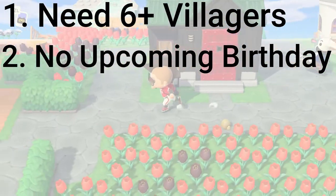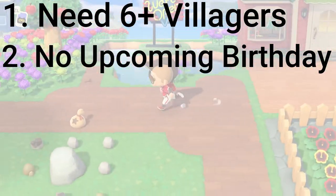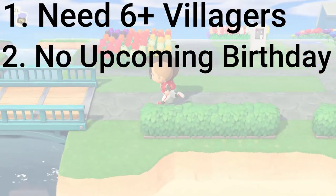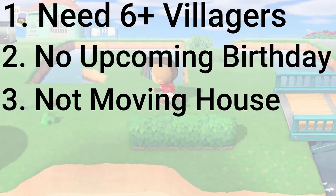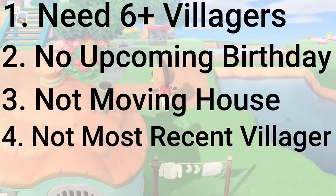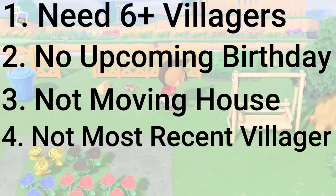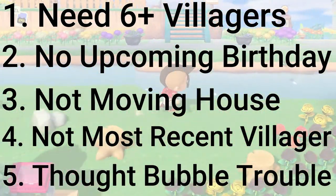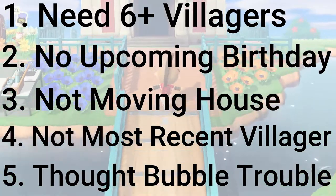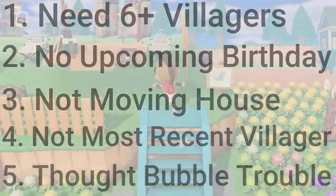Prereq number two: make sure that it's not within seven days of the villager's birthday — the way the math and mechanics are set up, those villagers are excluded from the move-out process. Prereq number three: make sure that the house is not in the process of being moved to another spot on your island. Prereq number four: make sure they're not the most recent villager to move in. And prereq number five: if the villager had a thought bubble and you told them to stay, we'll have to treat that a little bit differently, and we'll cover that in just a few minutes.